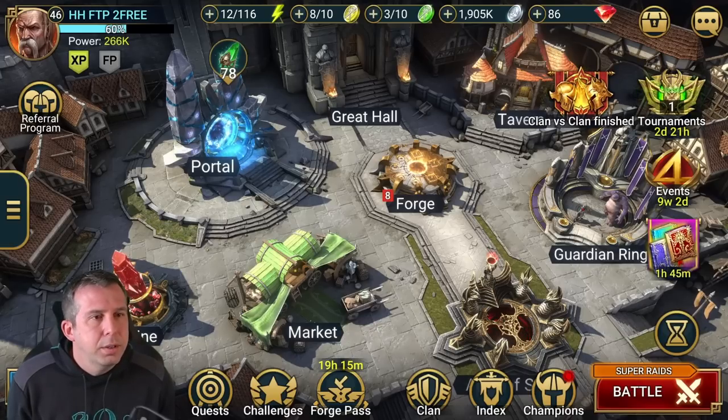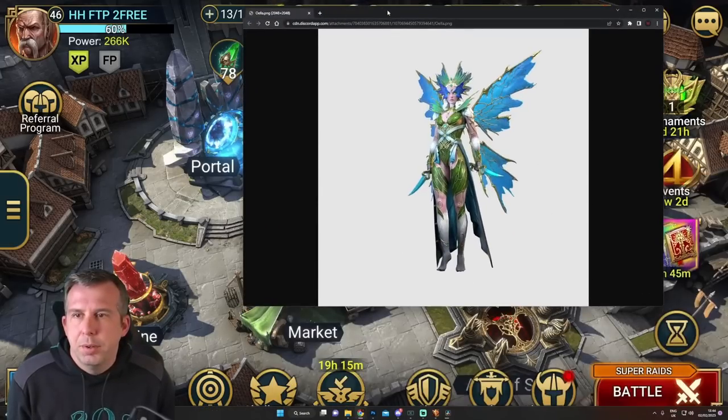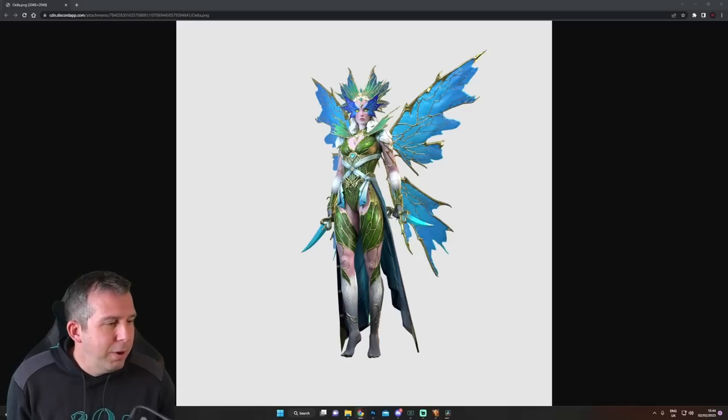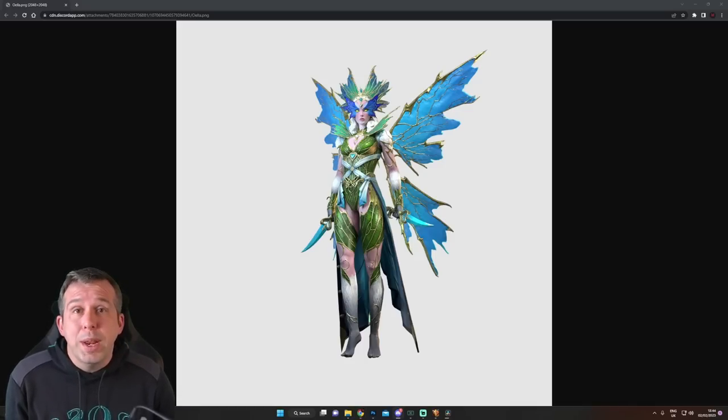Let's have a look — grab the image of her first, beautiful lady. So we've got ourselves a fairy, obviously going to be a Sylvan Watcher. On Thursday the 9th of February — so it's a week today — they're planning to launch a fusion event for a new champion: Oella. She could have got a little bit more fabric, a little bit more leaf to cover up. She's going to be drafty, that's all I'm going to say. We've got here a Legendary Support Magic Affinity champion.